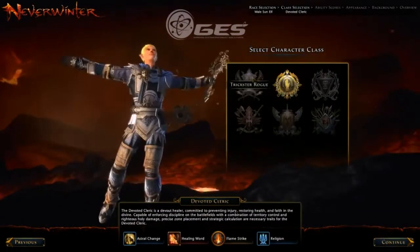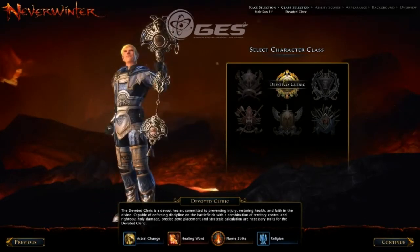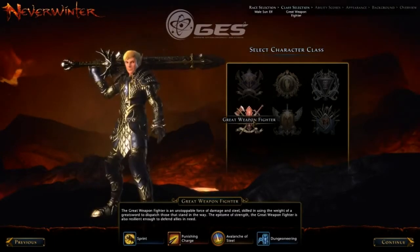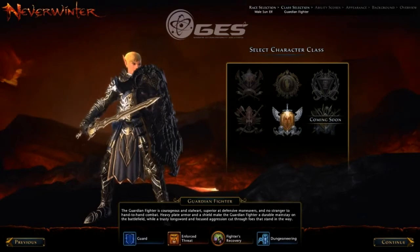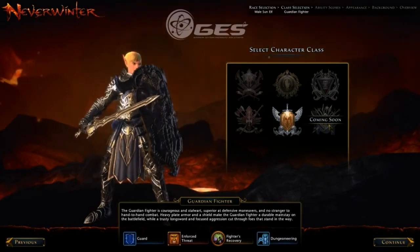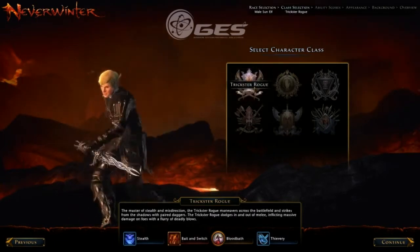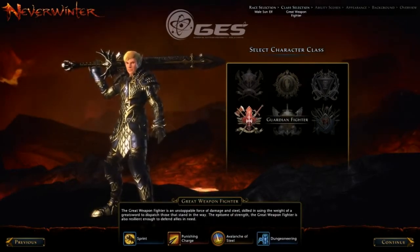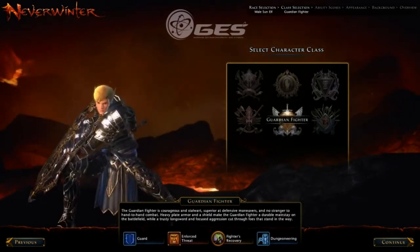You've got your class selection: Trickster Rogue — melee close combat; Devoted Cleric — your ranged healer; Control Wizard — ranged damage; Great Weapon Fighter — your warrior class; Guardian Fighter — a paladin class; and then the new one being introduced, coming soon, is the Hunter Ranger. It'll definitely be a ranged hunter class — not too sure if you're going to have a pet or not, I haven't read all the available information on them. At the bottom you've got your skills that come with each character and your profession that is racial to your class.